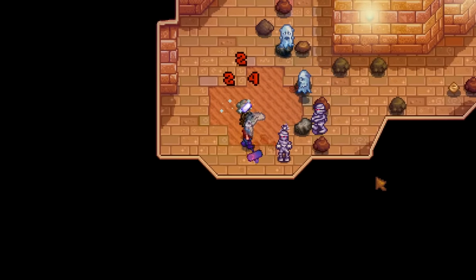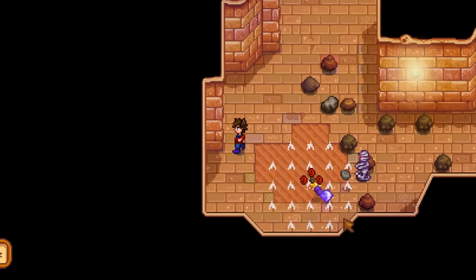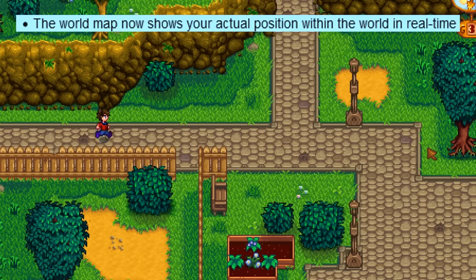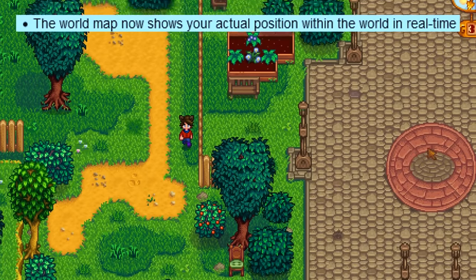Note that anything mentioned here could be changed, but for now it's mostly bug fixes and quality of life adjustments, so very likely they'll be in the game. Two biggest changes: the world map will now have a live update. Instead of being static, if you walk any distance, your character's head will move on the map as well.